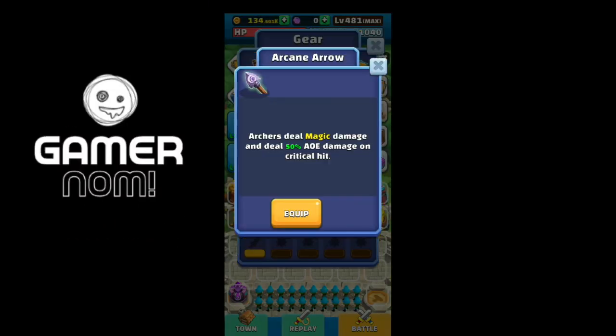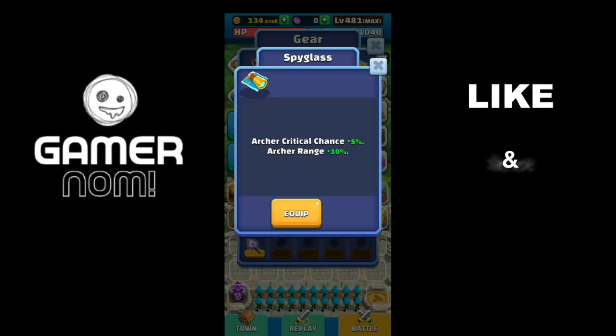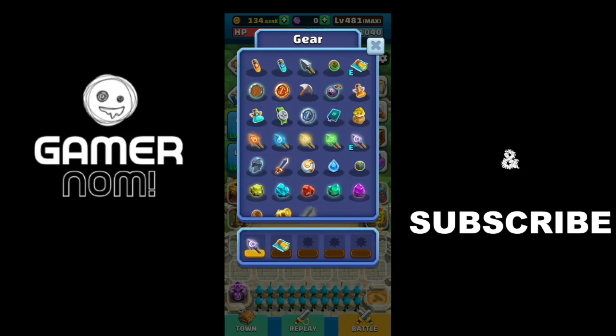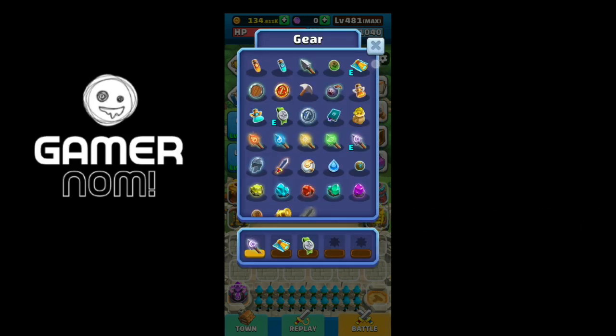Let's start. So for the gears, the first gear is the Arcane Arrow — magic damage, 50% AoE on critical hit for Archer. Given that, all of the other gears will revolve around increasing Archer critical damage and critical rate.